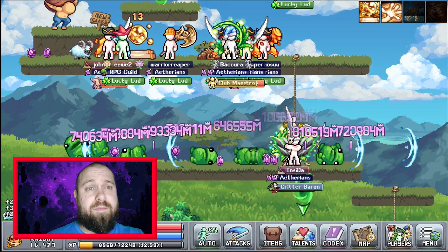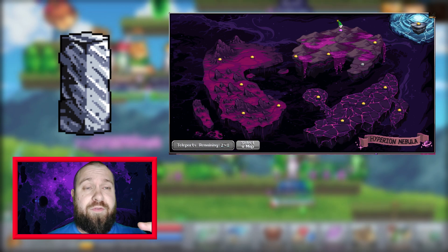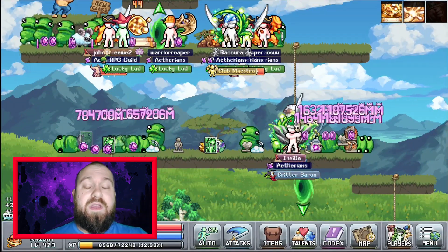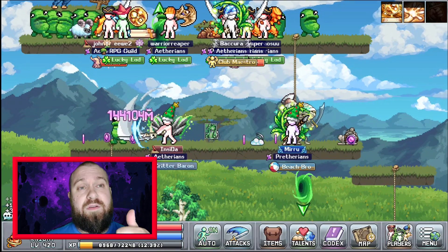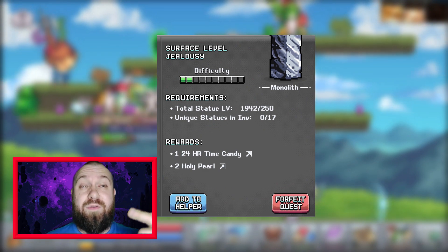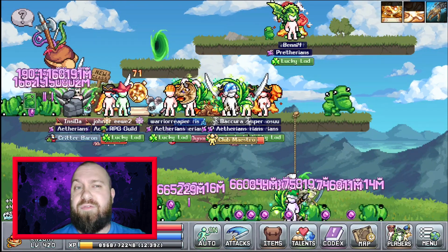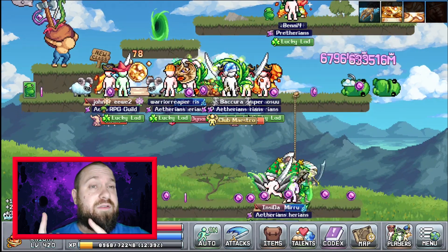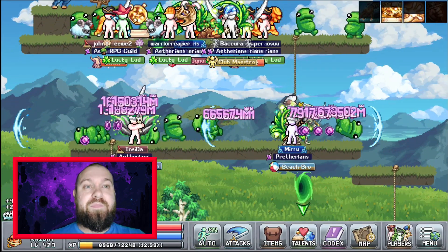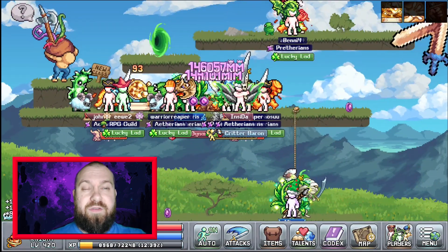Platinum Statues — how do you unlock them? There's a new NPC being added to the Flambe map on World 4 called the Monolith. He has three quests. The first quest asks you to get your statue levels up to level 250 and bring him 17 unique statues. This is quite quick and easy if you're in World 4 or World 5. If not, you need to do some statue grinding — I have a video explaining exactly how to do it. For this quest you get basic rewards like divinity pearls, nothing too exciting.